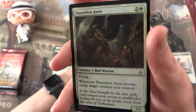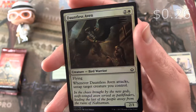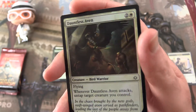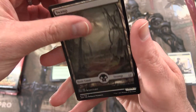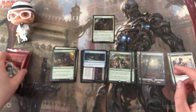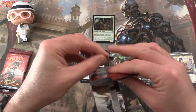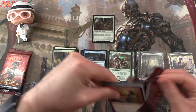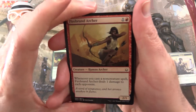Ooh, and a Dauntless Aven foil! Bird Warrior, 2/1 for 3 mana with flying. Whenever Dauntless Aven attacks, untap target creature you control. And a Swamp and a Warrior Token. Okay, halfway through, still no crazy pulls, Elton. I thought you were going to get us a lottery card here, but I'm not seeing any yet.